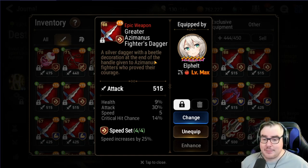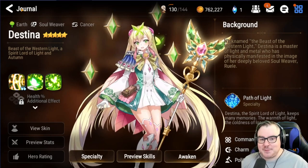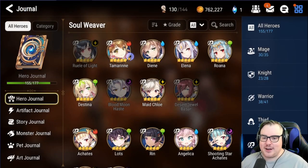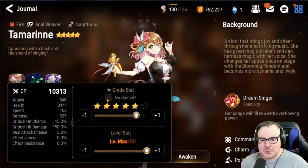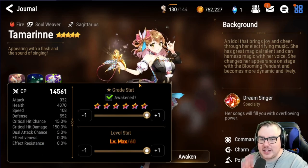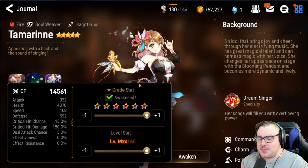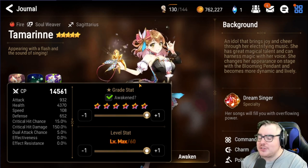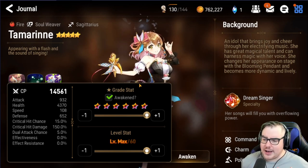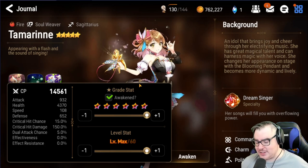Ray's HP is extraordinarily low. Comparing to Tamarin, who is famous for very low HP at around 4370, she's right on the line of whether to use HP percent or flat HP. Ray is similarly right on that line — which is both good and bad. It's bad because lower HP is bad, but it does allow you to use gear that not a lot of other units can use.